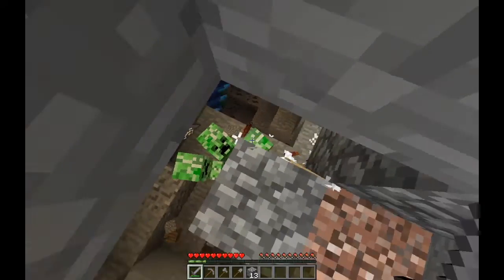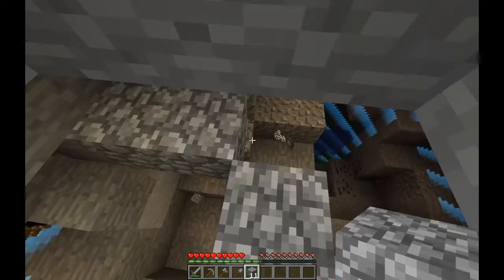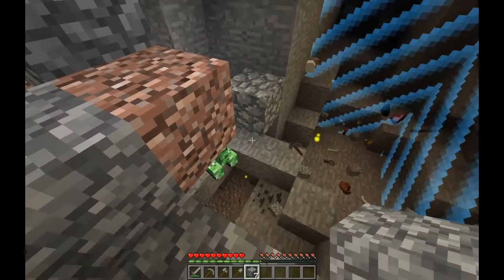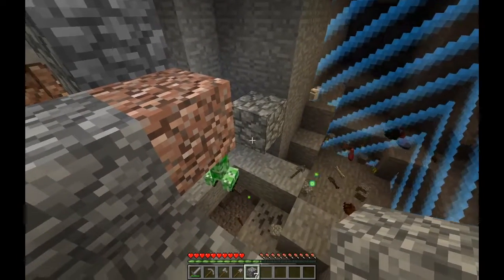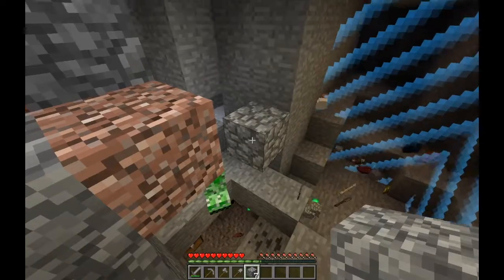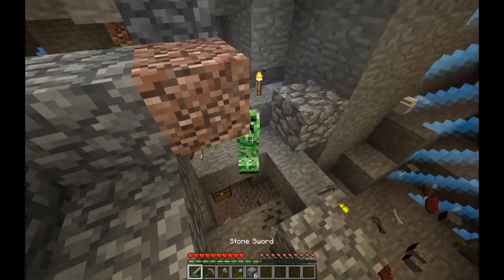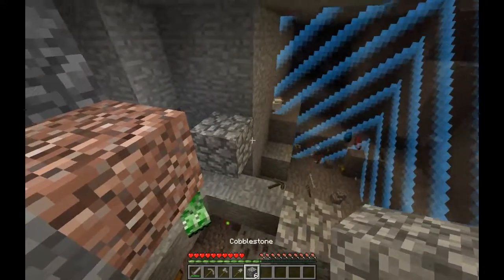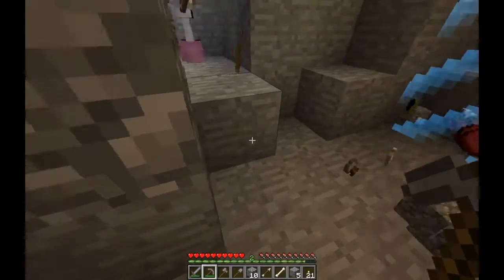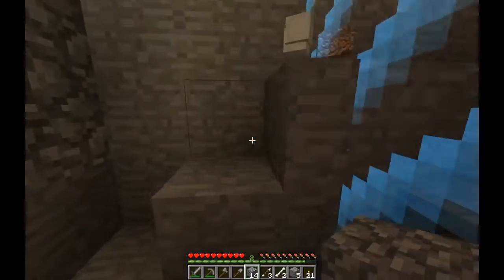Where's the full skeleton? Now it's just the creeper left. Can we block the creeper safely? Come on, place - why can't we place? Maybe he is there, that's why we cannot place it. Let's just do this. We got to the bottom safely - let's actually block that up so he doesn't get to us. Put our armor back.